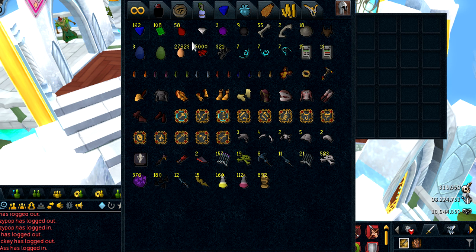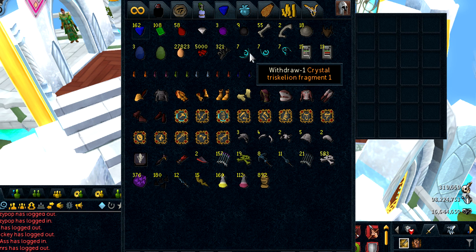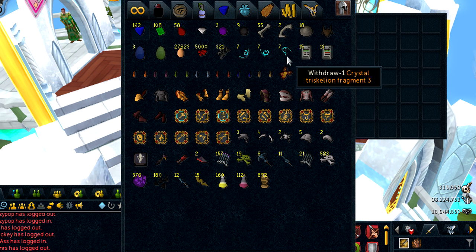Next I have my rare items tab. I have my spirit gems and my egg collection. I also have seven full crystal Triskelions, so whenever I hit a cool amount like 25 or even 50, I might make another video. I have done 10 before on a separate video, but it's always nice to return to those.